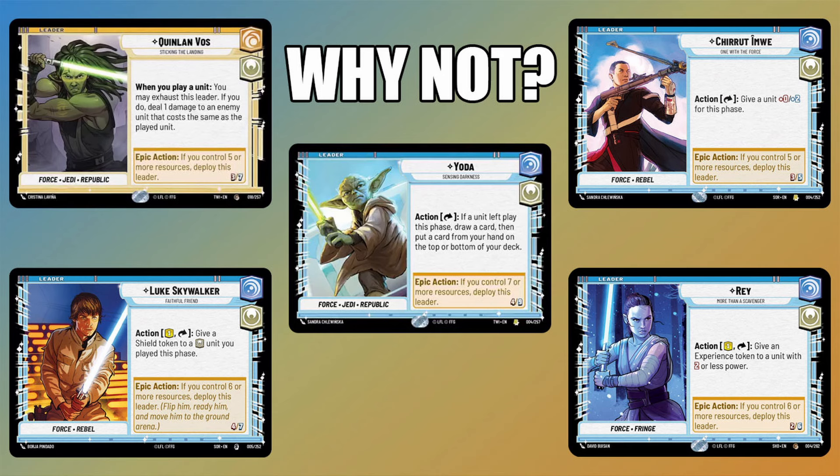Finally, the other Vigilance Heroism leader in Twilight of the Republic is Yoda. Yoda is a seven-deploy leader, meaning he's going to come out later than Obi-Wan. He does have an ability that when he deploys, he can potentially defeat a unit, and he has Restore — both things which can be helpful for immediate impact and a long-term benefit. However, I find that having that immediate Sentinel is a better way to hold off an aggressive army. So I like Obi-Wan more, especially in this kind of Force mid-range deck where Yoda plays a little bit more of a control style game.